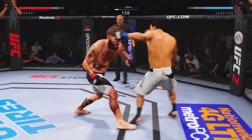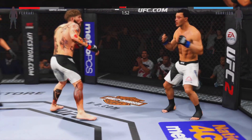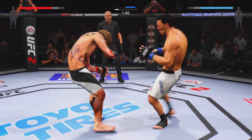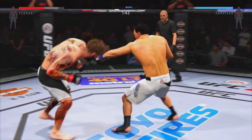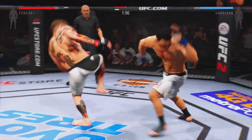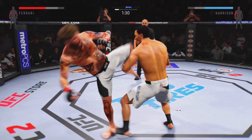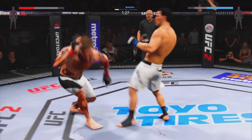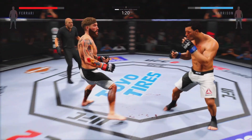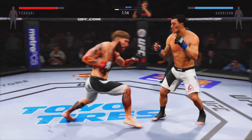Head kick. Hard left hand — there's a nice combination. He tries to take him down with the single, but can't get it. Hard kick to the head. He just missed. Head kick. Stunning jab. Vicious kick to the body. Big power in those kicks. Swing and a miss.